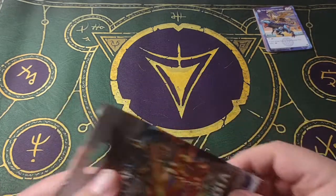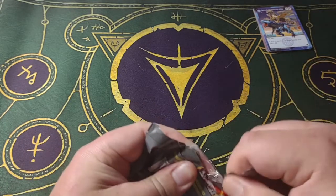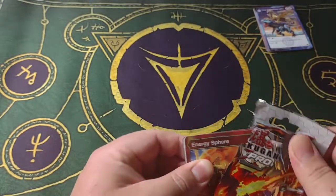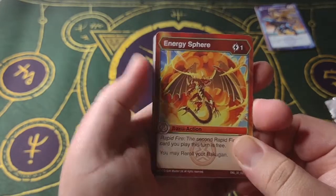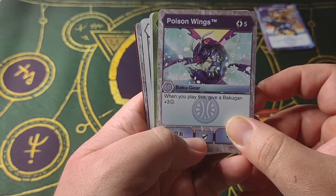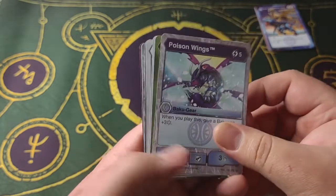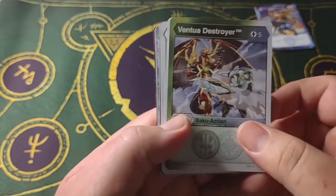Let's move on to the next pack. Energy Sphere, first card. Poison Wings — this is a new one. When you play this, give a Bakugan plus three. Frost Strike — five cost, 300B, three damage, Bakugan. Cost is a little high, but I want to find use for it. Ventus Destroyer — five cost, minus 15 damage. I don't think we've seen this one either.